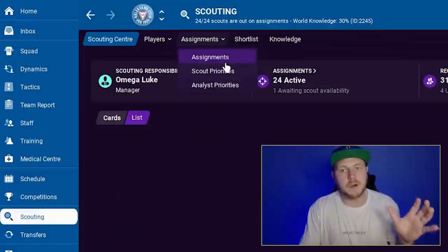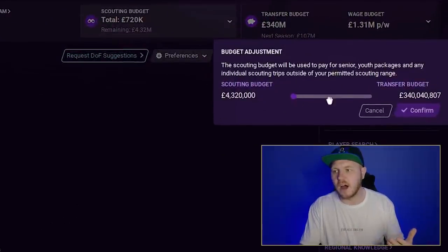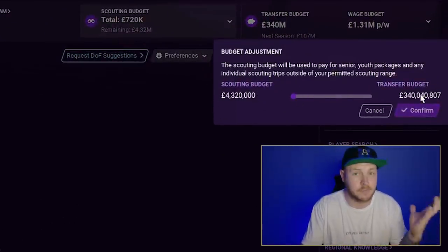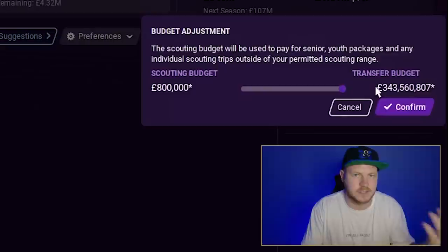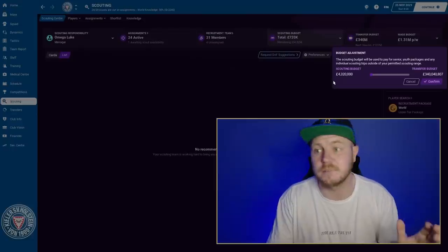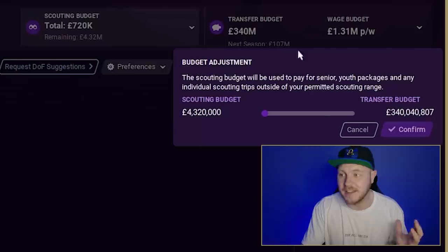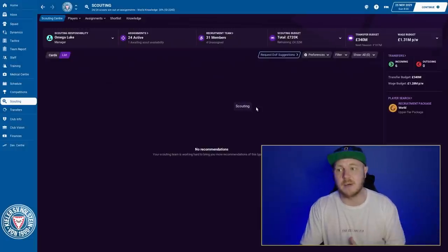So if you send a scout to a country they're not familiar with and they have low adaptability, they're not going to do a very good job. When you click on the scouting section and go to assignments, there is a scouting budget. I have mine set to a maximum of four million pounds because I have a large transfer budget, but you need to prioritize whether you want more in the transfer budget or more in scouting. The more you have in the scouting budget, the more likely you are to find a lot of players worldwide.